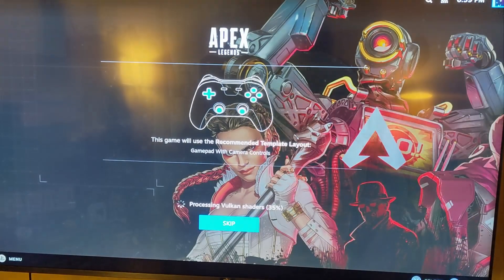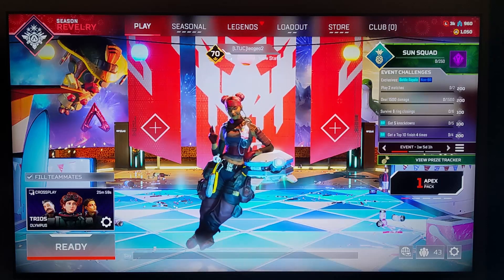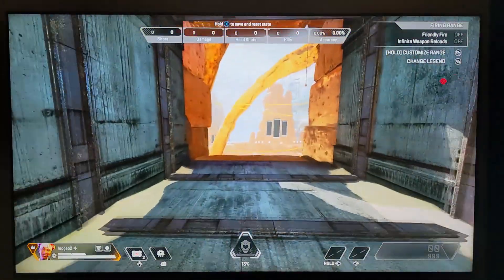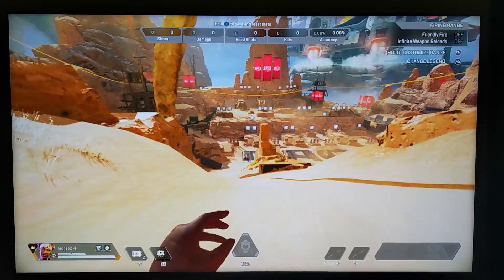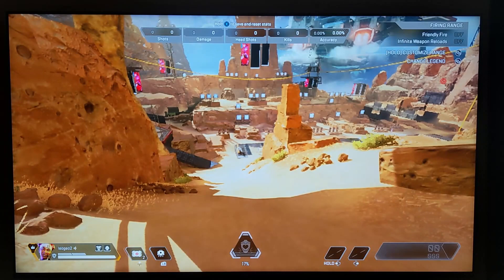Apex Legends got stuck on the Vulcan Shader screen for multiple hours, so I eventually just skipped it and went into the game. From the footage, the game ran — but very, very poorly. There's a lot of skipping happening, making it a completely unplayable experience. There was a lot of stuttering from any movement, and even the inputs were delayed by about half a second every time I tried to jump, slide, or do anything. Just unacceptable amounts of lag.